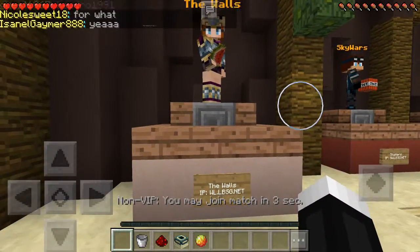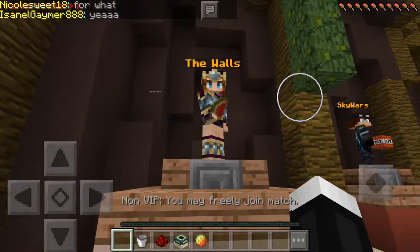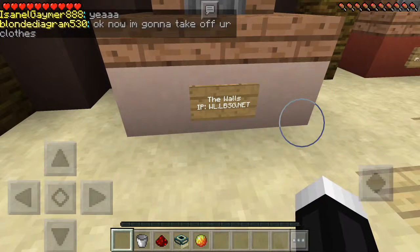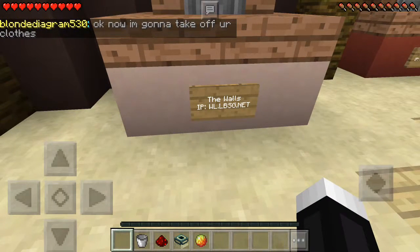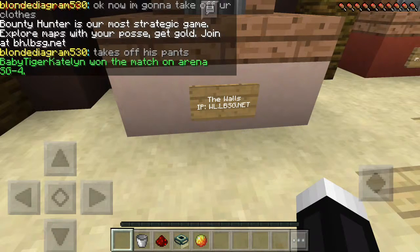Whatever game you want to play, you just go to the podium where it says the game you want to play above it. Like, for The Walls, it's going to have a sign under it that says The Walls IP: WL.LBSG.net.